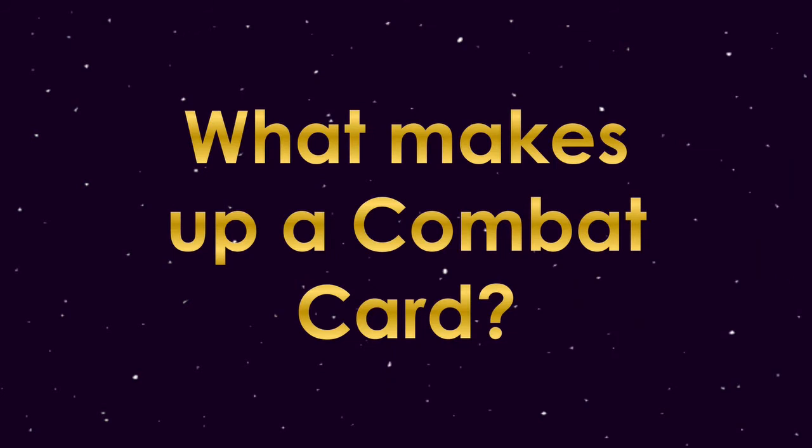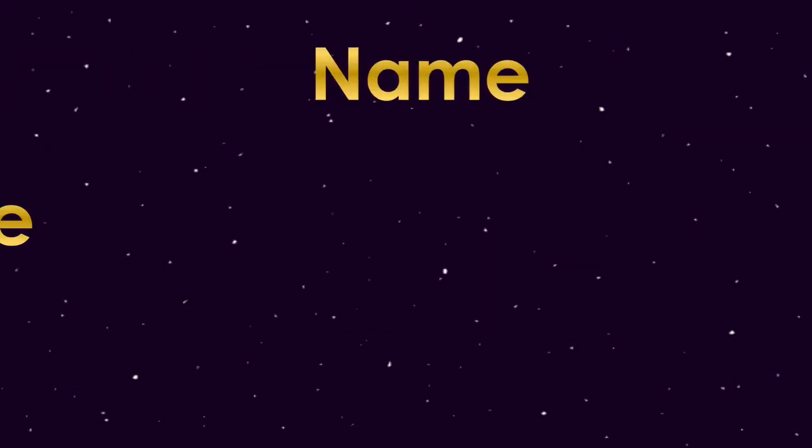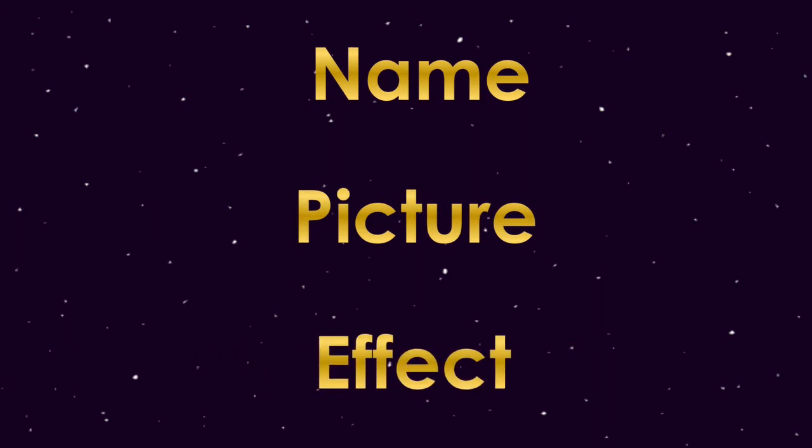But now, what makes up a combat card? As I previously mentioned in one of my other videos, "How to Make a Trading Card Template," the big three features of any trading card are the name of the card, the card's picture, and the card's effect or ability. So we're obviously going to include those pieces on our individual cards. But what are some other features of combat cards?